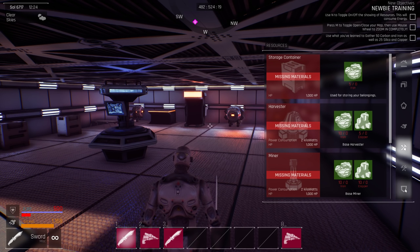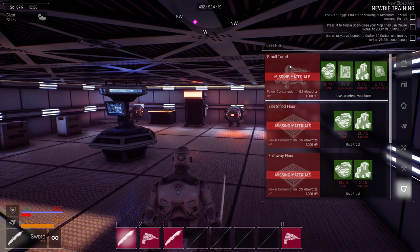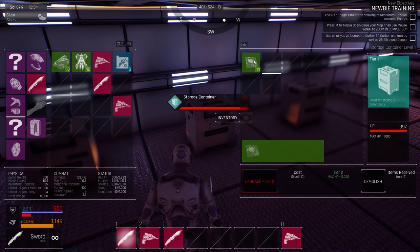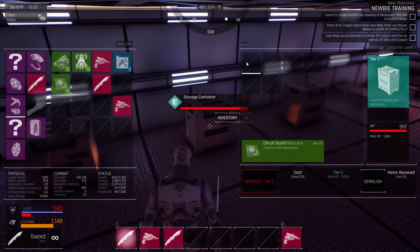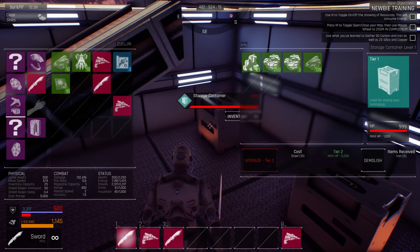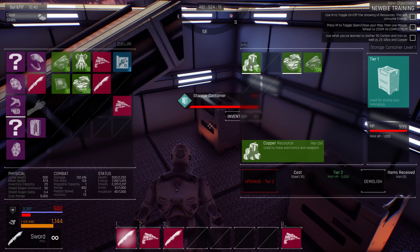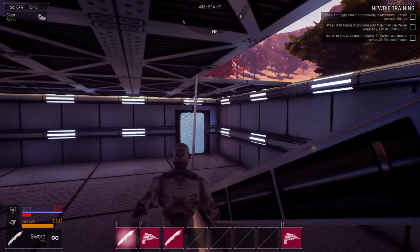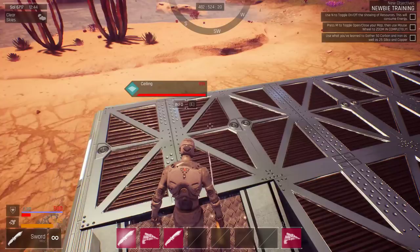Let's take a look at what we can do here as far as base defense. There's small turrets — they have power consumption, but I don't know if they actually use ammo. We need copper, iron, circuit boards, and robotic assemblies. Let me see what we have here. This is robotic assembly, this is circuit boards. We'll need iron and copper.